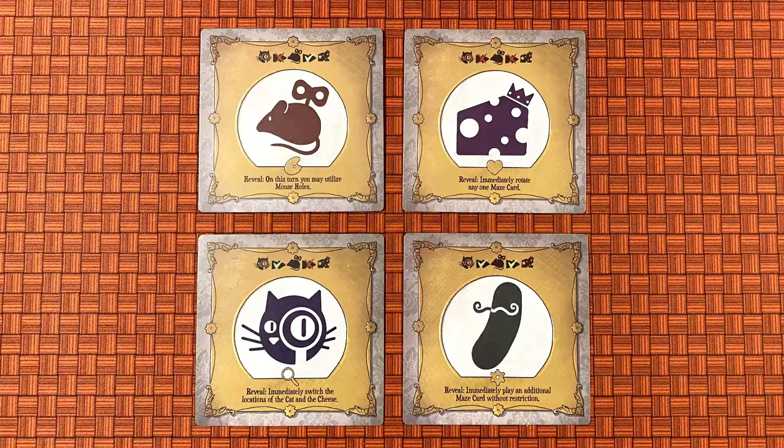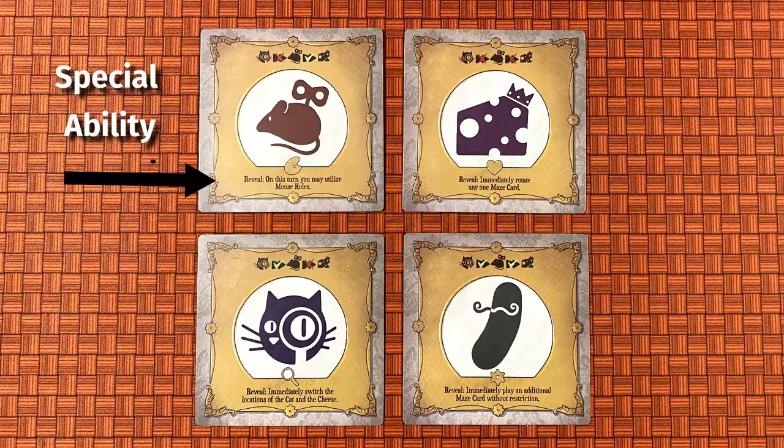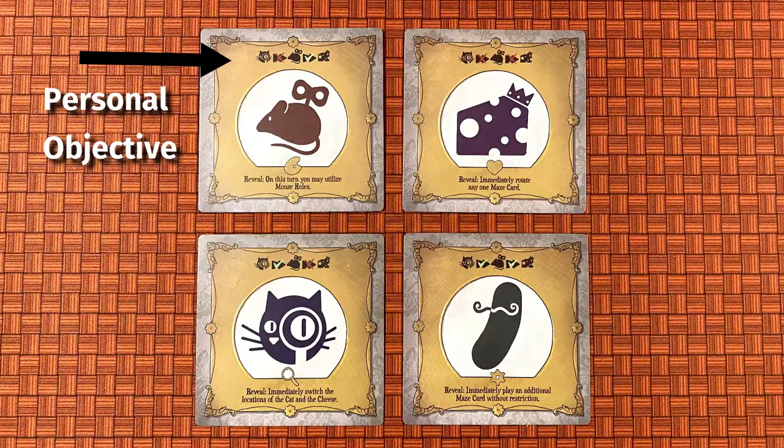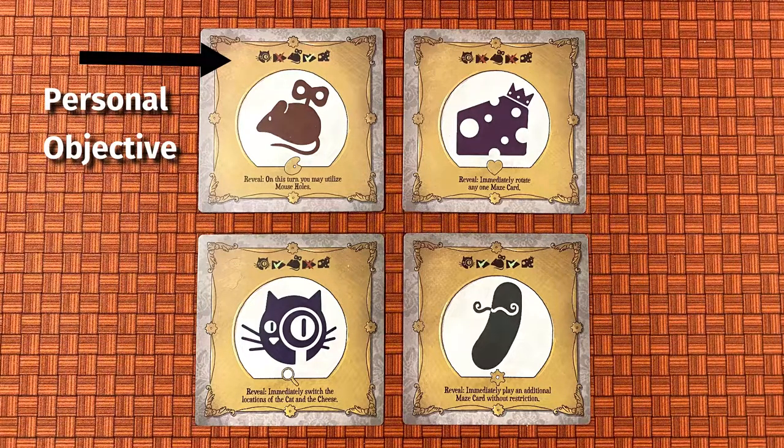Players are randomly assigned one of the four roles: the Mouse, the Cheese, the Cat, or the Cucumber. Each has its own special ability, and players can choose to reveal their role to activate that special power at any point in the game. And it may just be the move you need to claim victory.